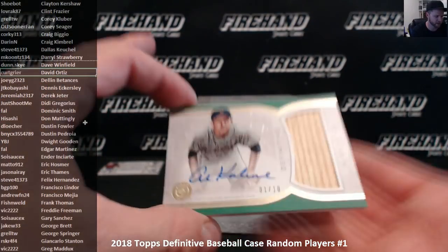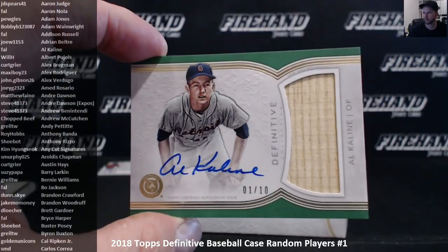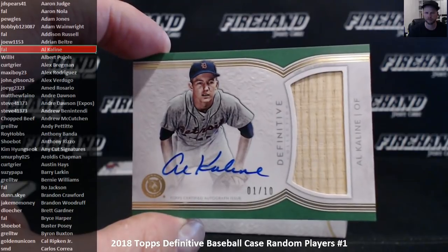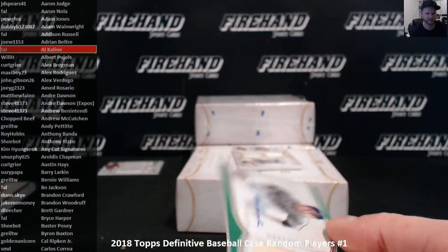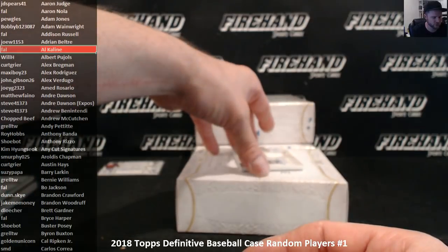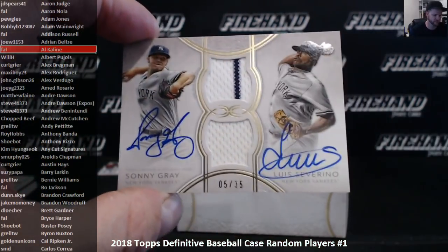Al Kaline bat auto number 1 out of 10 — Frank gets Al Kaline. Next, a dual jersey auto — double Yankees: Sonny Gray and Luis Severino, 5 of 35.